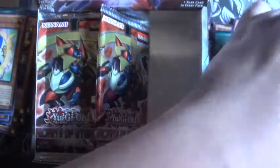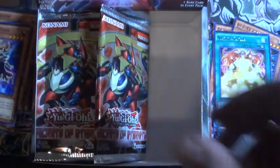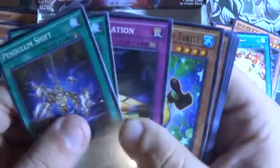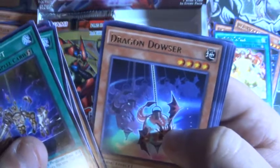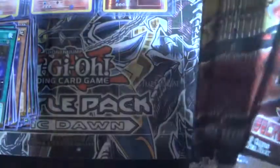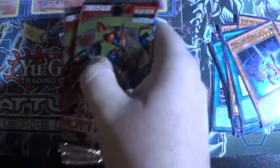If you guys hear any noises, that's my computer in the background. Last pack on the right side. Dragon Dowser for a rare, Jacobite, and then I want to just take out this side of the packs and set the box to the side. I'll set my commons down on the floor to give me more room.